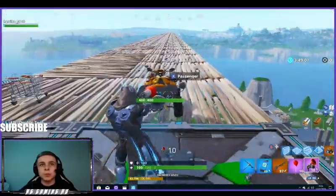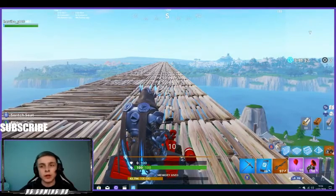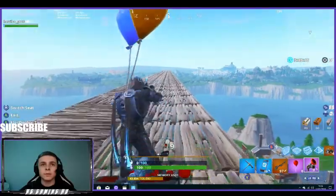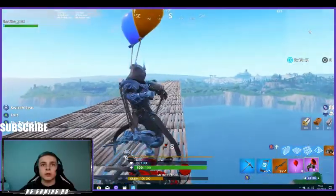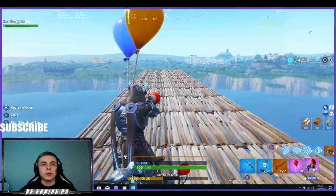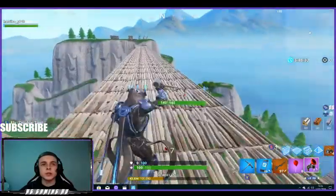So basically what I'm going to do is get in the passenger seat. This is ideal if you're in the storm and need to get out so you don't die. You put on two balloons and then grapple — as you can see, you just get dragged by the quad crusher. You grapple again and then exit. That's basically that glitch.